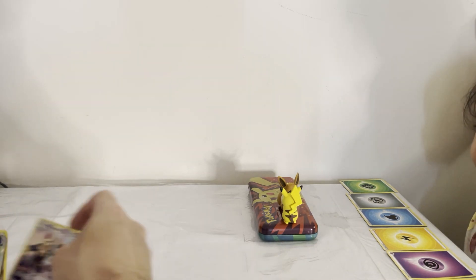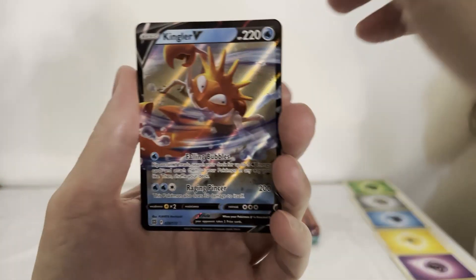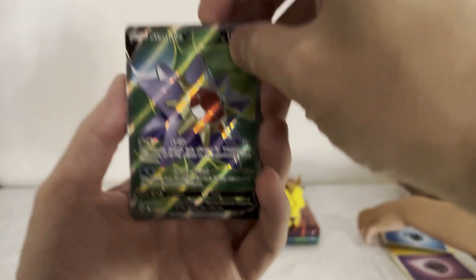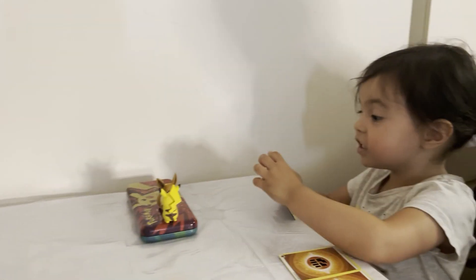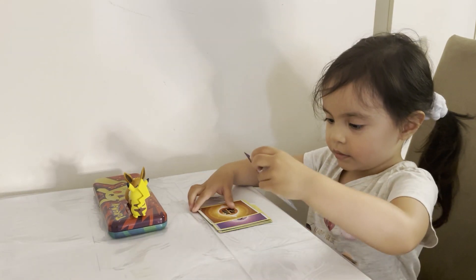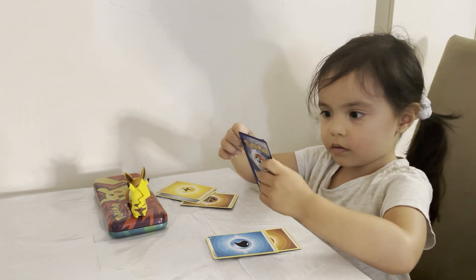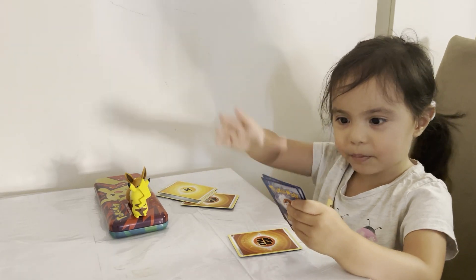We did get some good pulls — a couple of V cards: a Kingler V, a Cleavor V, two Trainer Galleries with an Eevee and a Mightyena, and a Full Art Starmie. Not too bad! Subscribe and like — bye-bye. Thank you for watching and we'll see you again!